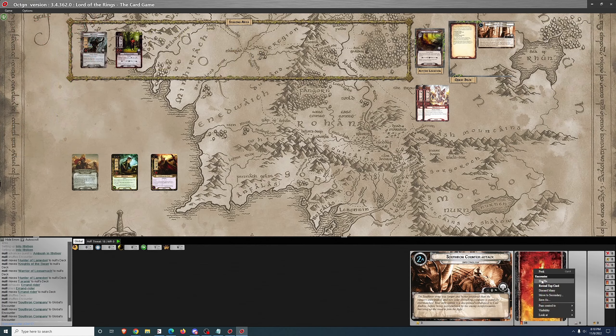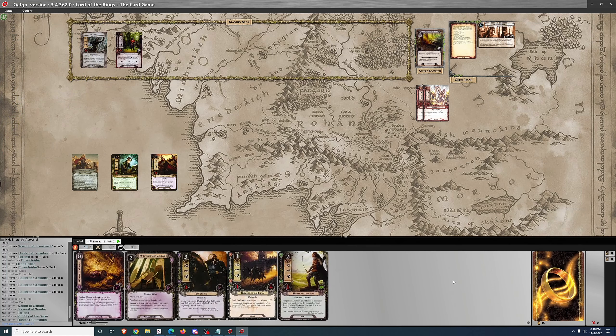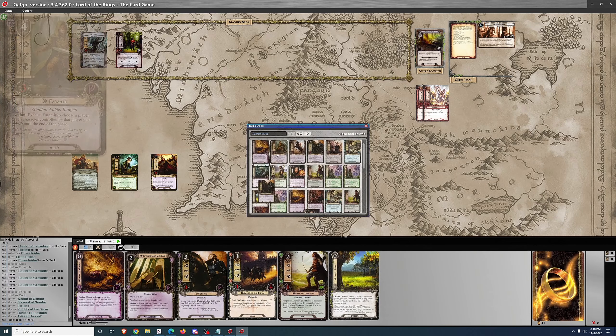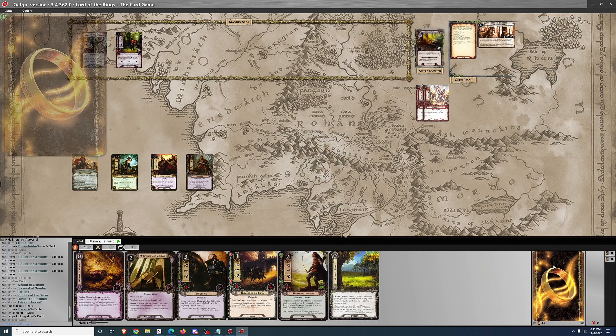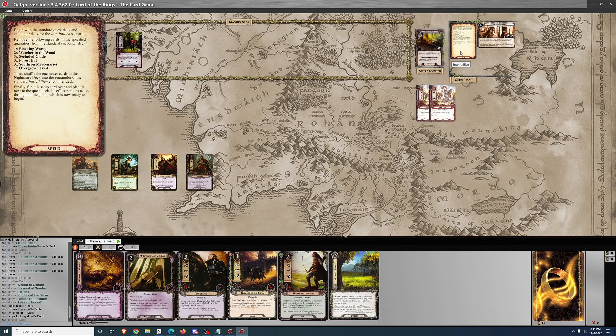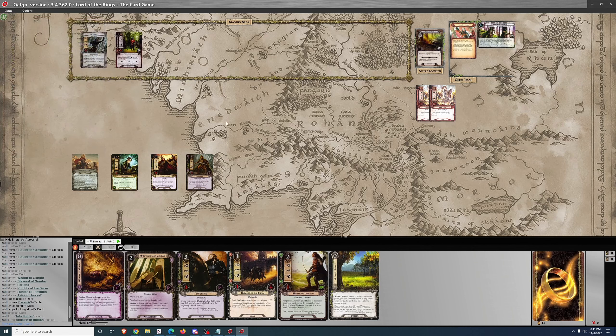This is an interesting quest — a branching paths quest. We start out with a location that needs to be cleared as soon as possible because it reduces the engagement cost of enemies pretty dramatically and allows the encounter deck to overwhelm the player if it's not cleared quickly enough. The Mumak you see there are Nightmare-specific cards that get added to the staging area later in the game.